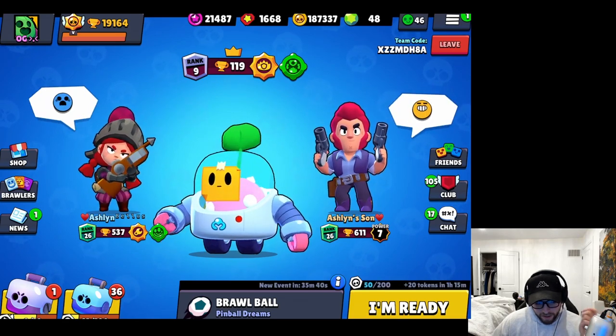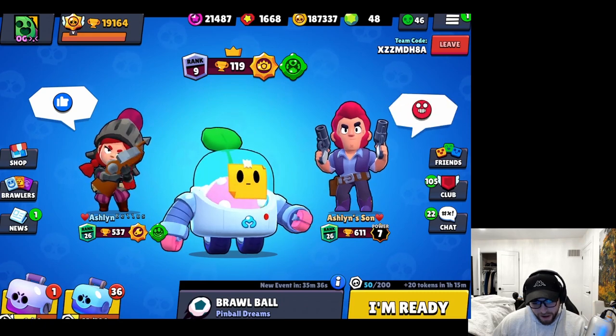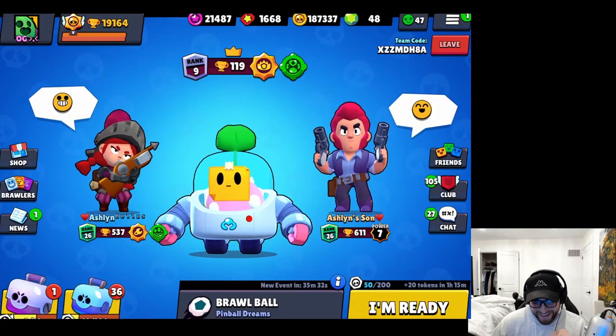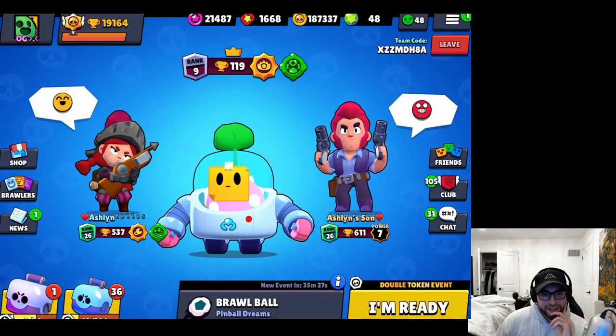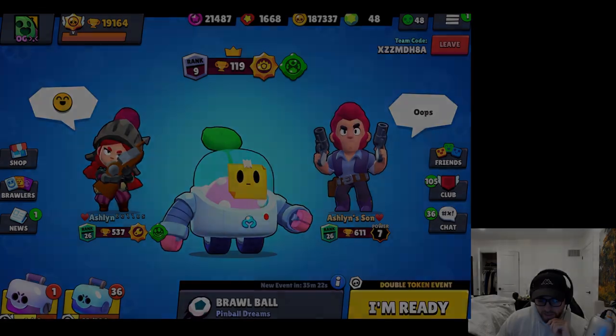His other star power is really good too, and his gadget - he's still like maybe the best brawler in the game, he's really strong. We got Ash and Ashlyn's son, also my son by the way, but he likes her better I guess. They're gonna be helping us out with the video today and we'll probably just do some Brawl Ball because Pinball Dreams is a really good map for Sprout. Let's get into the game.